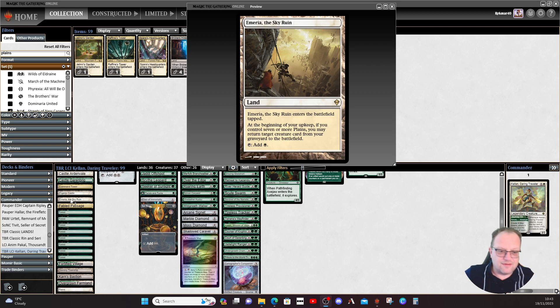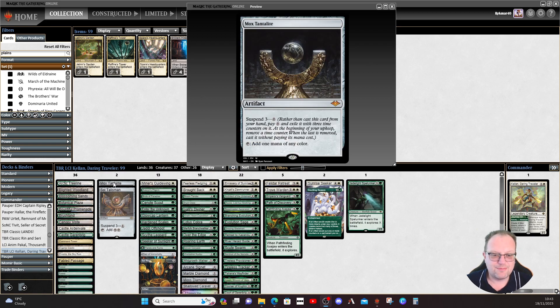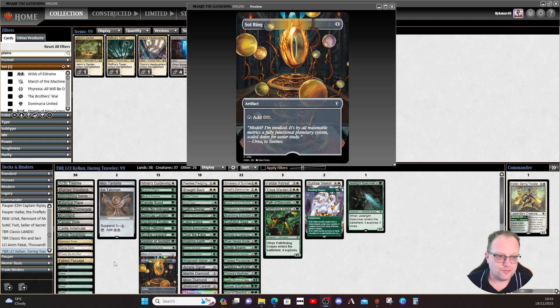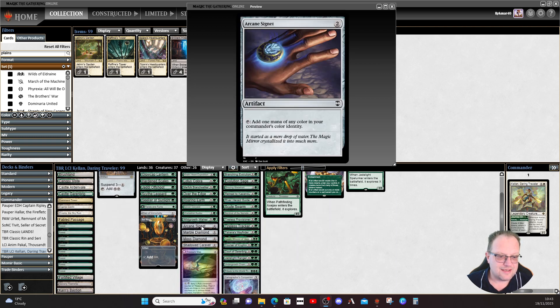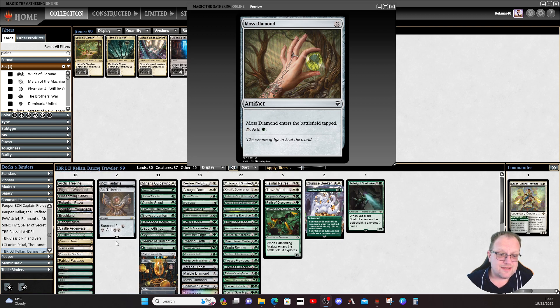A little bit of proliferation doesn't hurt this deck. Reliquary Tower, Temple of the False God, and a lot of Plains round it off — we're playing Emeria, the Sky Ruin as a backup way of getting things back from the graveyard. For ramp, the usual selection: Mox Tantalite, Sol Talisman, Sol Ring, Arcane Signet, Marble Diamond, Moss Diamond — I couldn't see the point of not having them in.